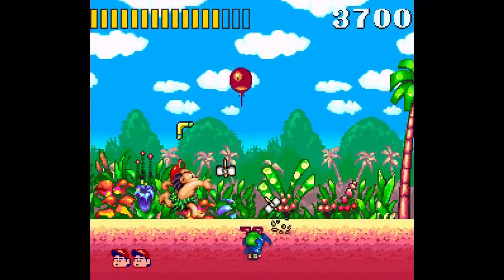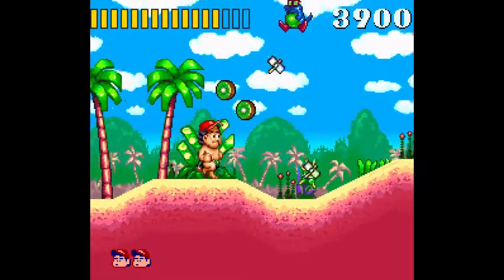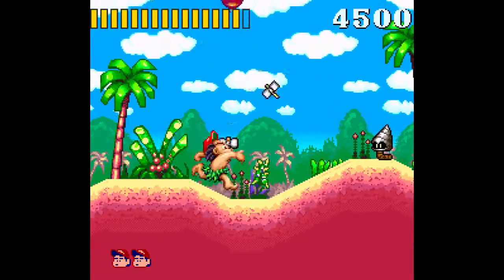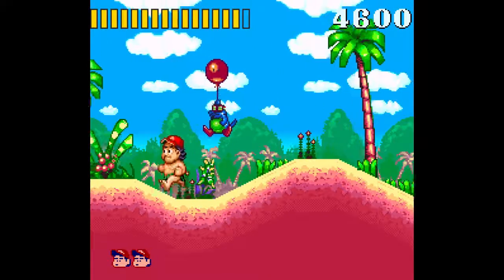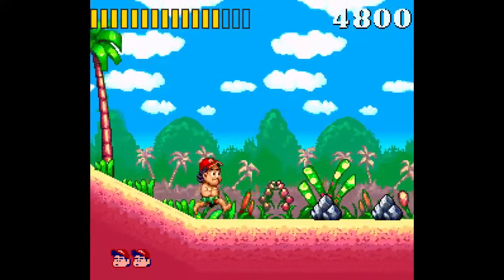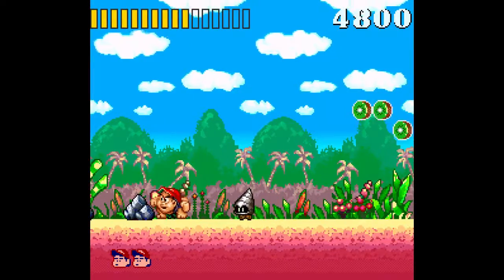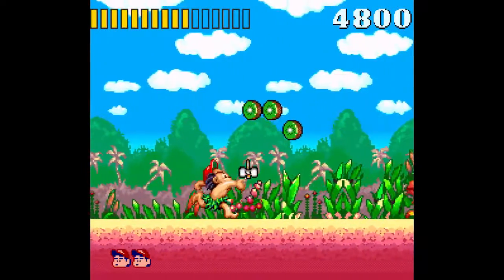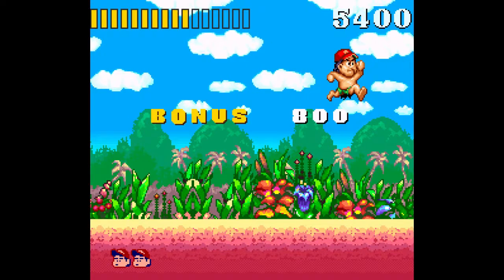It appears that collecting axe pickups lets you throw more at a time, so I'm going to skip this boomerang. He makes a Mario sound when he hits the rock — not sure what that's about. Then he collects a Dragon Ball and that's the end of the level.